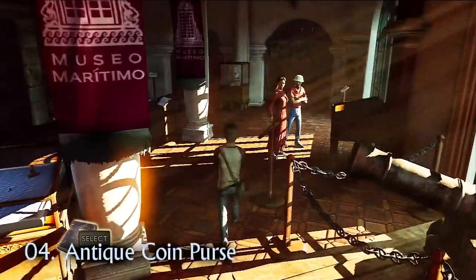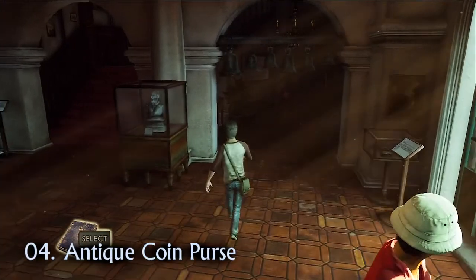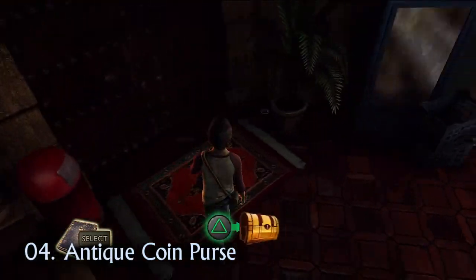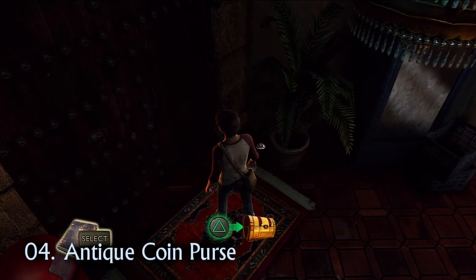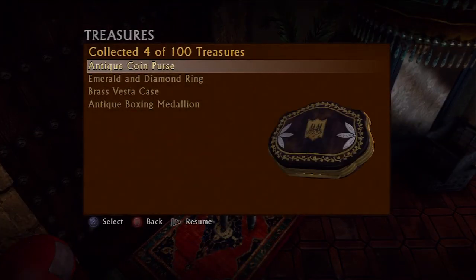Look at the salt on that lady's face — I bet she's wishing she had the balls to steal that ring. Before making your way up the staircase, take a moment to explore the darkened archway under the bells. You'll find the treasure hidden behind a potted plant — grab yourself the antique coin purse.